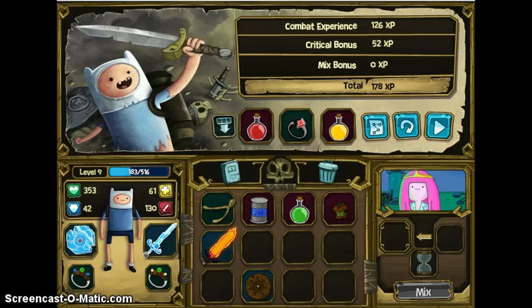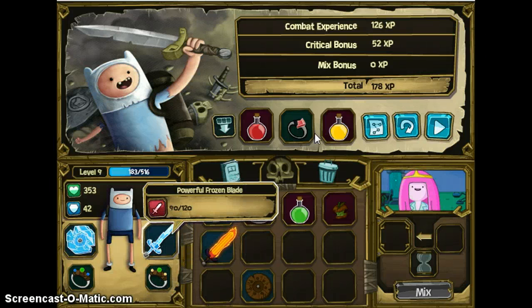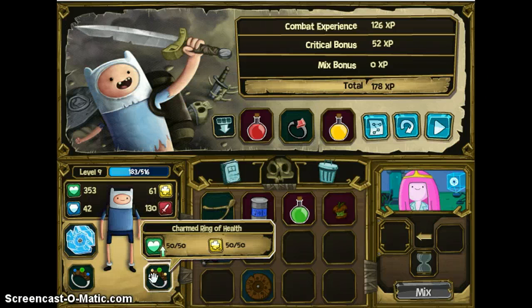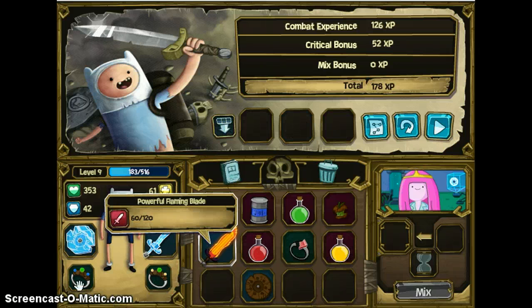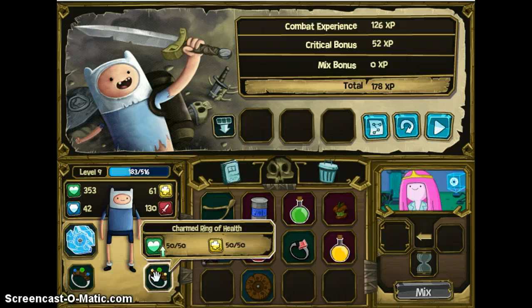Ring of power? What do I have right now? Oh, a charmed ring. That doesn't matter, but this ring looks a lot cooler than this ring — no offense to this ring. This is defense and health, right? Yeah, I bet.